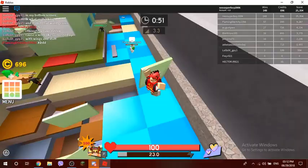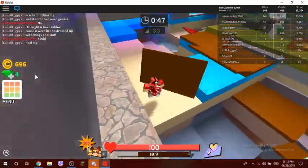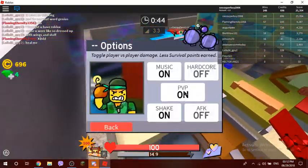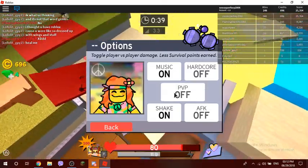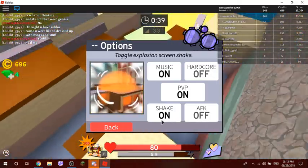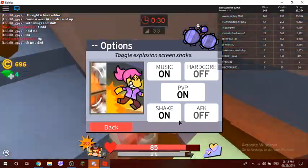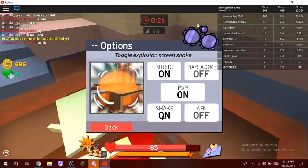One hundred damage is the max PvP bonus you can earn. If you don't want PvP and just want to play peacefully, you can turn it off and you'll get no bonus. Turning on AFK will let you stay in the lobby for a while. If you don't want your screen shaking like crazy, you should turn off the shake setting.